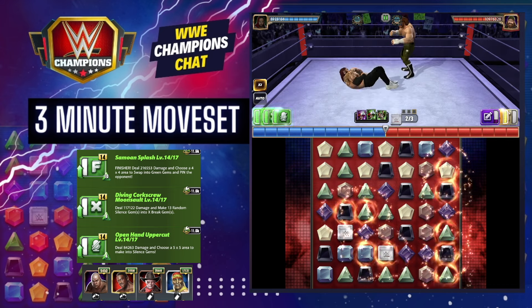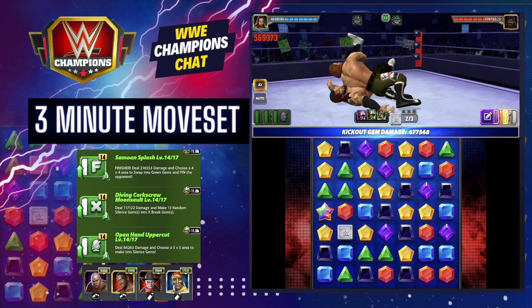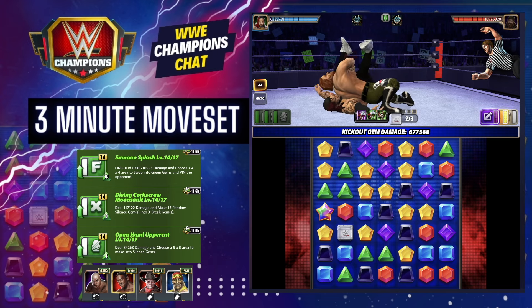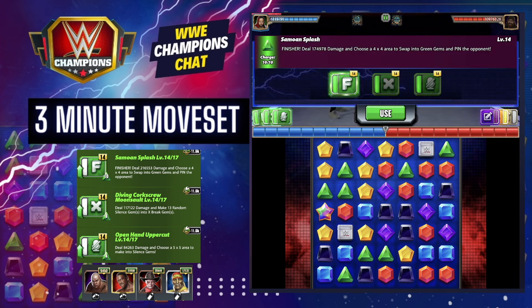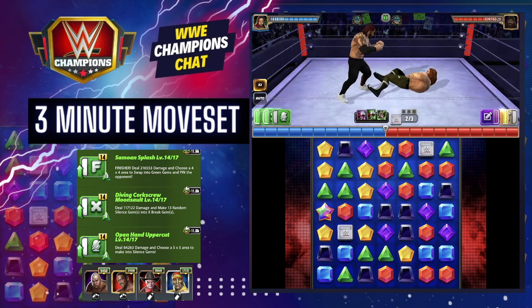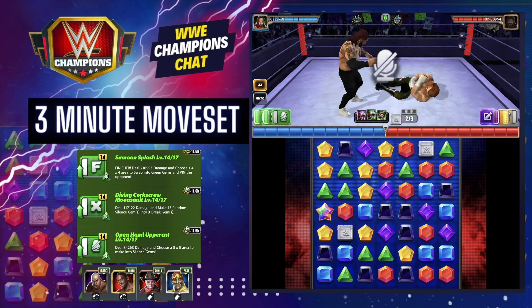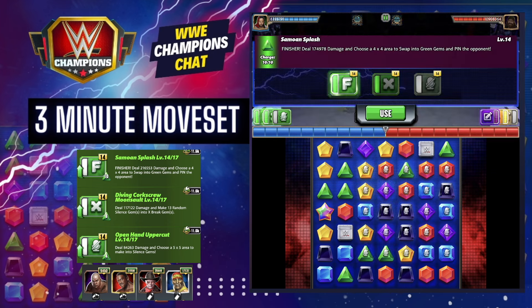That's your three minute move set for Jimmy Uso. Let me know what you think in the comment section, like this video, subscribe to Champions Chat, and share this with your friend or faction mate who's saying, 'This guy's required for a tour or a mode — how do you run him? I just got him, is he any good?' Here's how. I'll see you on the next one — bye!